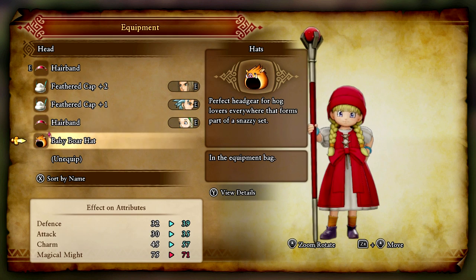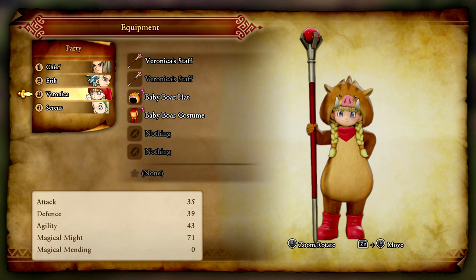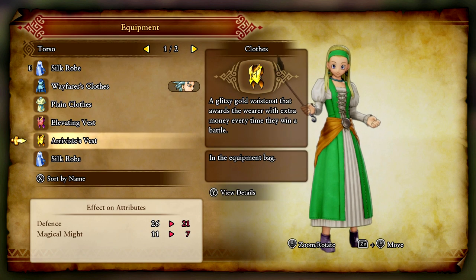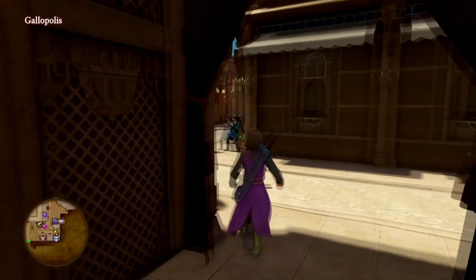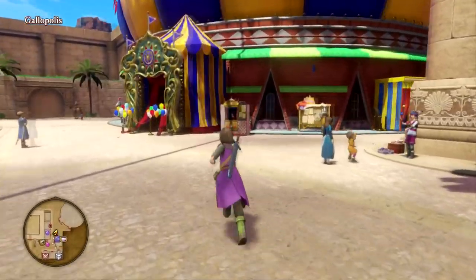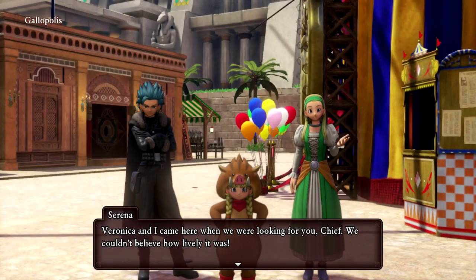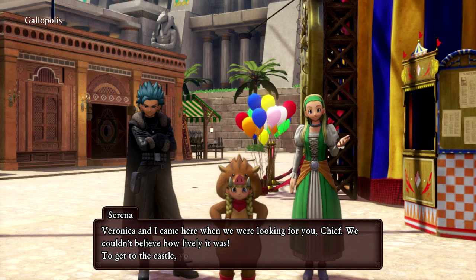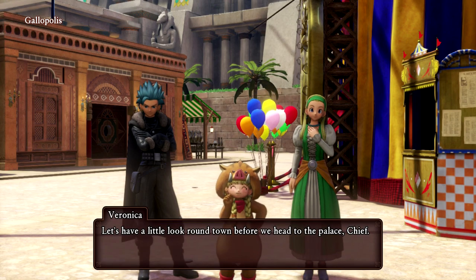The Baby Boar outfit actually increases everything — Veronica is dressed like a baby boar now, that's cool. Serena doesn't have anything special. I forgot Veronica and Serena ran off. There they are — look at Veronica in that really nice little outfit. We'll have a look around town before we head to the palace.